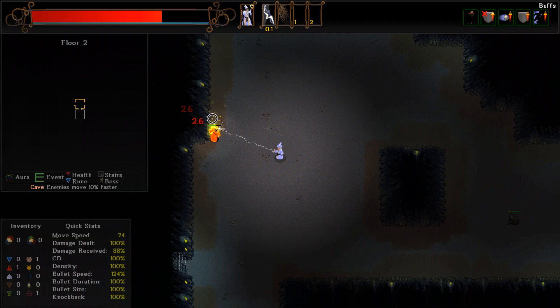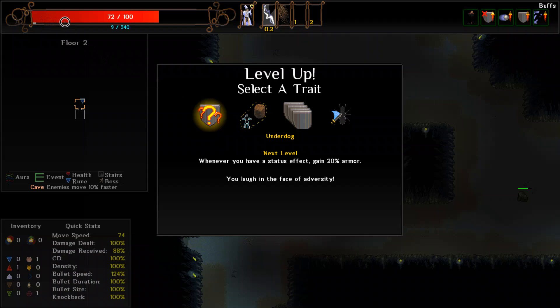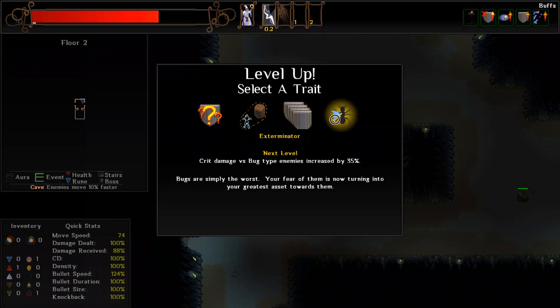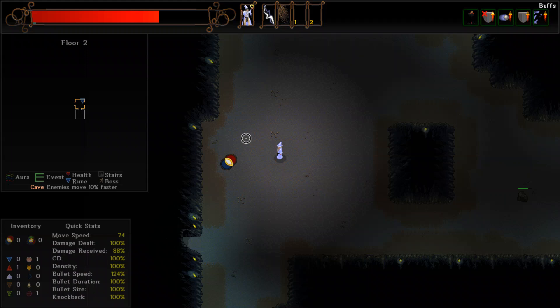Let's see what this guy has - I think he's some sort of light mage. Level up too! Below our health bar there's an experience meter. When you level up, you can select a trait - I think it also gives you a bonus just like clearing your floor. So let's see what we can do. We can do Underdog - whenever we have a status effect we gain 20% armor. We have Damage Dampening - if we're near a destructible, we can apparently spread damage to it. We also have Bug Exterminator and Toughen which gives a 10% chance on taking damage to increase armor by 10% for 7 seconds.